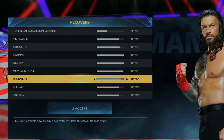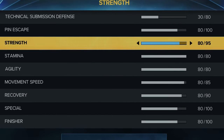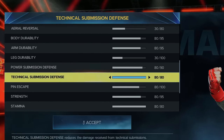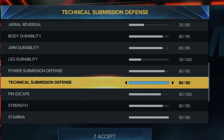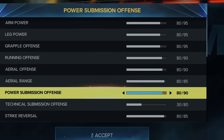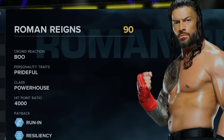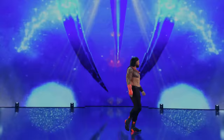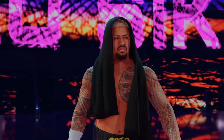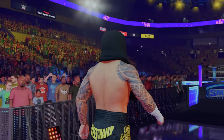With 450 points, I used 200 on recovery movement speed — agility up to 80 and stamina and strength up to 80. I put power and technical submission defense up to 80 so I can't tap out. The final 150 go towards aerial offense, aerial range, and power submission offense. That makes Roman Reigns a 90 overall. Roman now has to go up against the Bloodline — here comes Solo Sikoa.